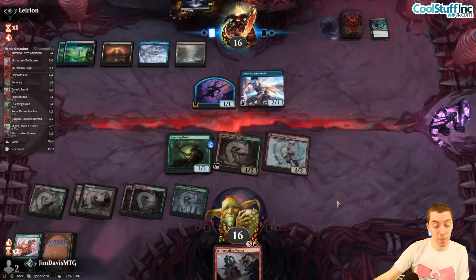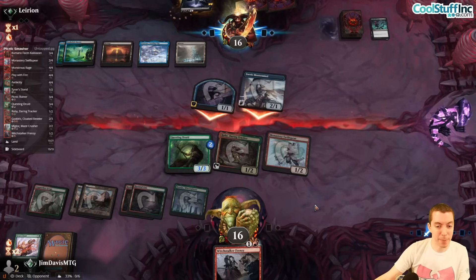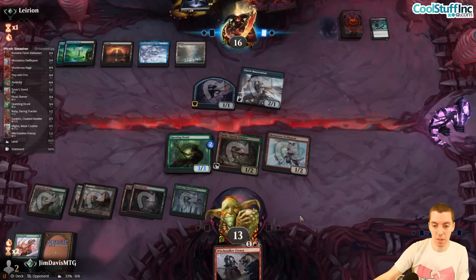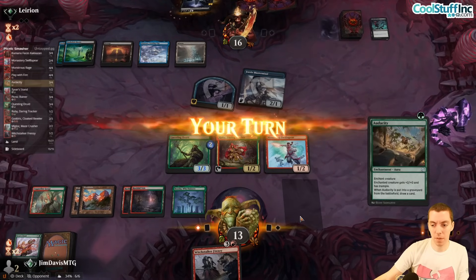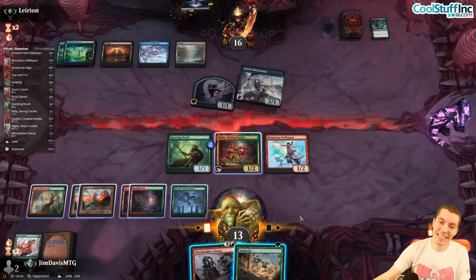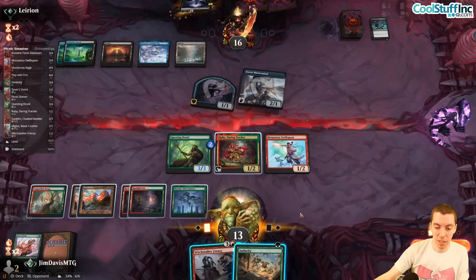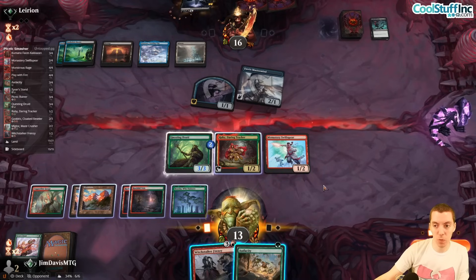They have Virtue, we have Frenzy. Our board is pretty good. It's funny — we kind of want the Inplace Shielded here so we can just Frenzy it. Down to 13. We draw Audacity. Really wish we still had Tide of Our Stand because casting Audacity risks them having an instant kill spell.